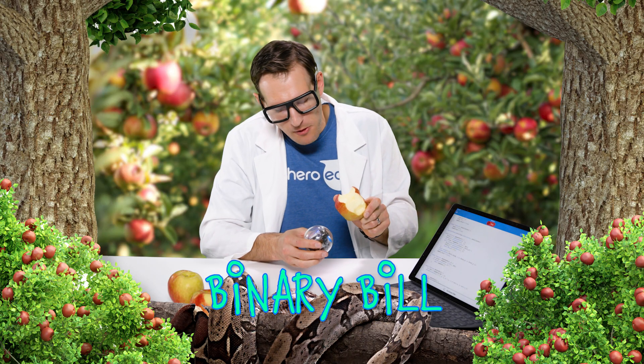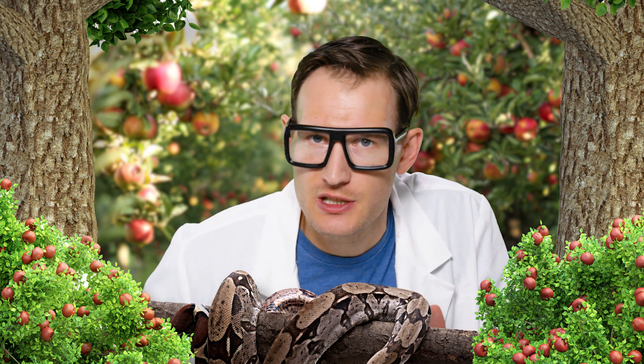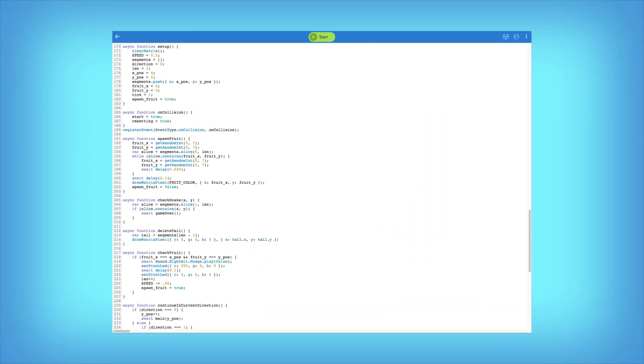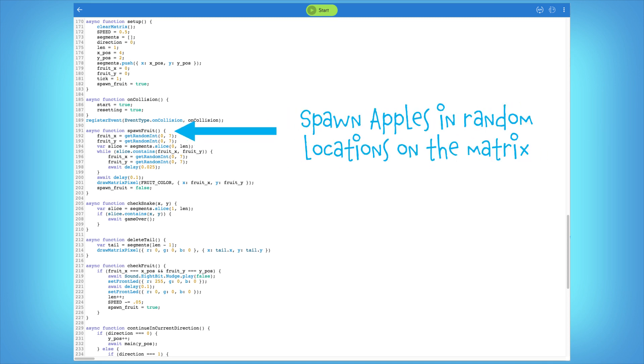Come check out what's happening behind the scenes. This program uses a series of functions and the set pixel command on the matrix to draw your ever-growing snake as you collect apples. Who knew snakes loved apples so much? Each time you collect an apple in the game, we run the spawn fruit function, which places a random apple on the 8x8 grid to keep the game unpredictable.